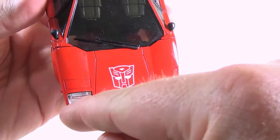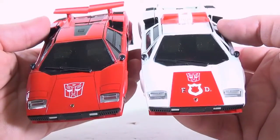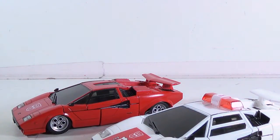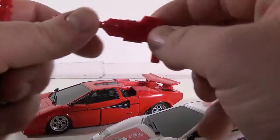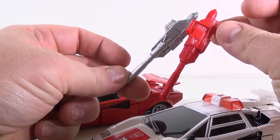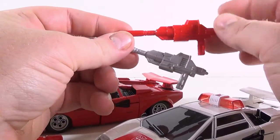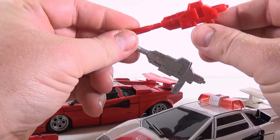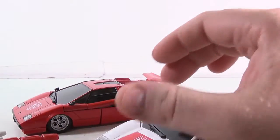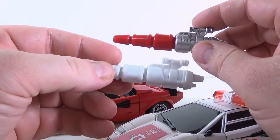You can see there's black around the headlights on the official Sideswipe, and the knockoff Red Alert doesn't have that, but I can live with that. It came with its own weapons just like Sideswipe. There's his red gun — same design, just a red version. It doesn't peg into his hand as well, but I'll put a little clear nail polish on the nubs and that'll take care of it.